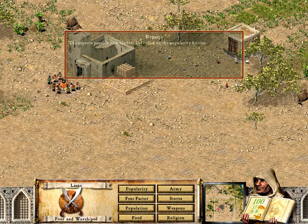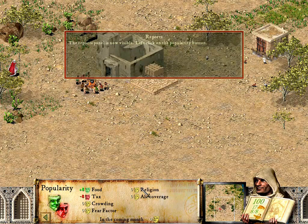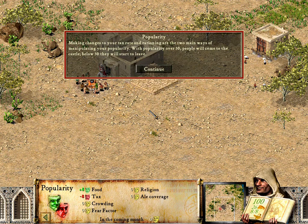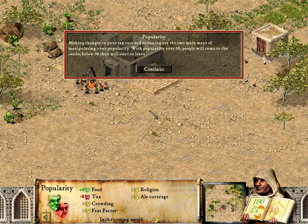The reports panel is now visible. Left-click on the popularity button. Here you see the effects of your actions on castle popularity for the coming month. Making changes to your tax rate and rationing are the two main ways of manipulating your popularity. With popularity over 50, people will come to the castle. Below 50, they will start to leave.